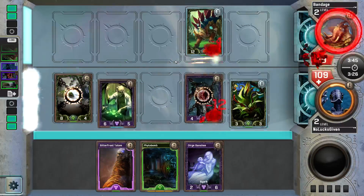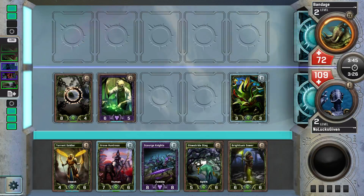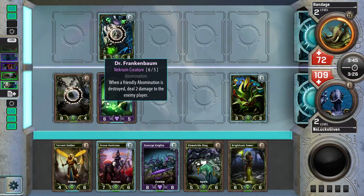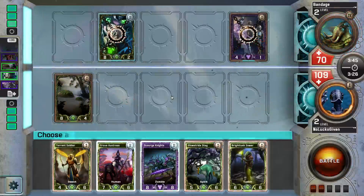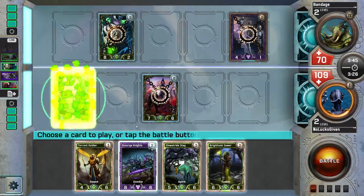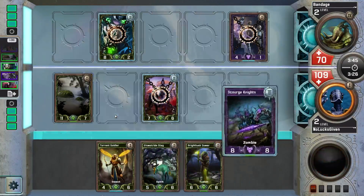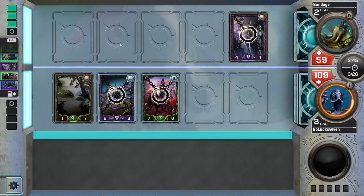Let's go for damage — make the best damaging play. This hits him for 11. That will die hopefully to Scourge Knights. Let's play these in the right order — we'll just take care of Harbinger of Spring. Even if my opponent plays Aether Hounds next turn, it'll still die to Scourge Knights. But I would rather have an 8-8 and my opponent have a 6-3 than not have that.